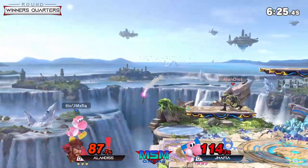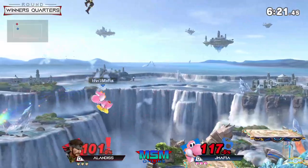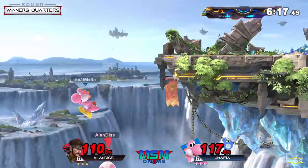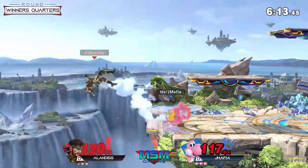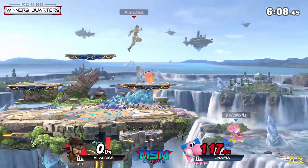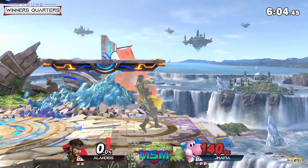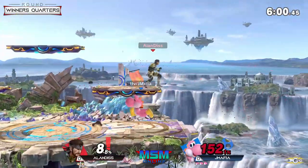Great spot dodge from Alan to get past the command grab attempt from JMafia — using the direction of the air dodge to avoid the nikita. He waits before air dodging too, which is actually smart recovery. But it doesn't matter; that forward air is so strong even without the spike. Double jump armor actually coming in clutch, going for the up air.